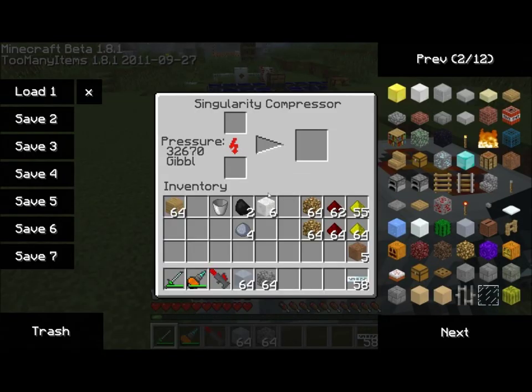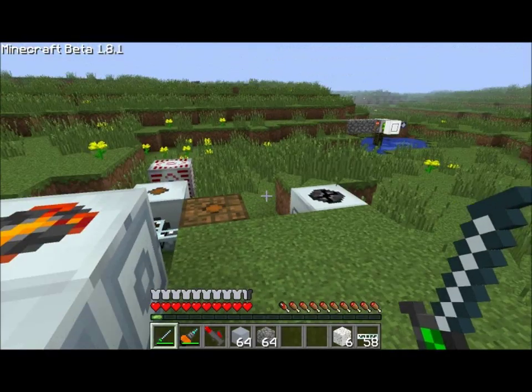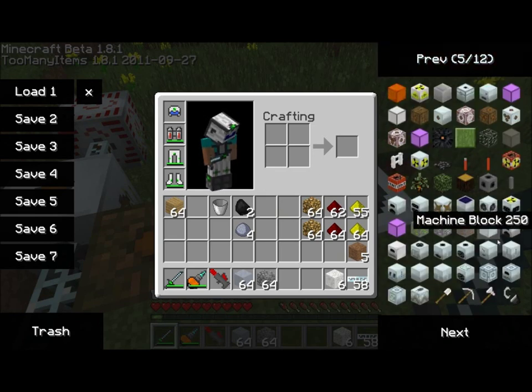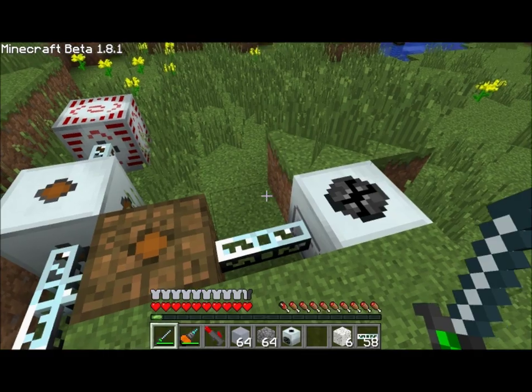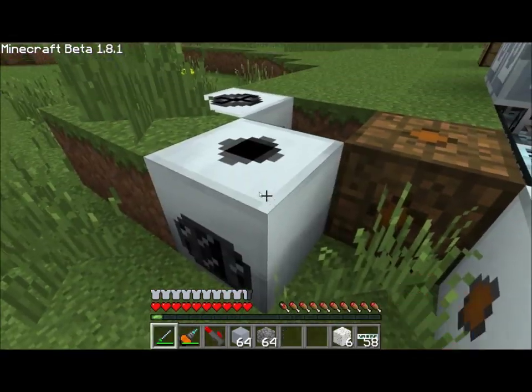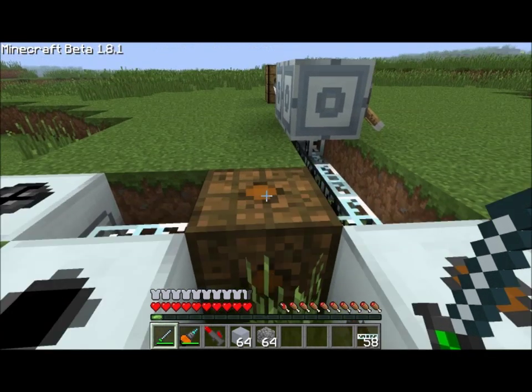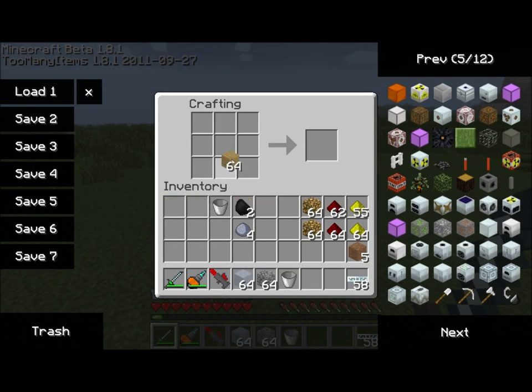I'm going to go ahead and give myself six and throw them in a singularity compressor — which, of course, probably has the same issue we had with the clay. We need to get this going with a regular compressor. And put the construction foam in there. You can see it compressing along. While that goes, I'm going to go ahead and build the foam sprayer itself, and it's actually a really easy recipe — just a wooden stick and some cobblestone, believe it or not. And you've got your CF sprayer.